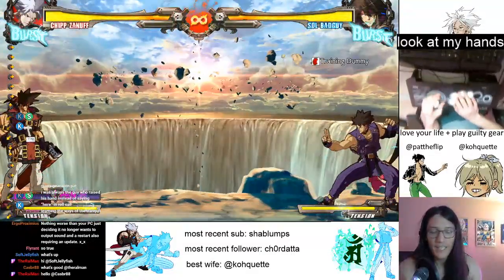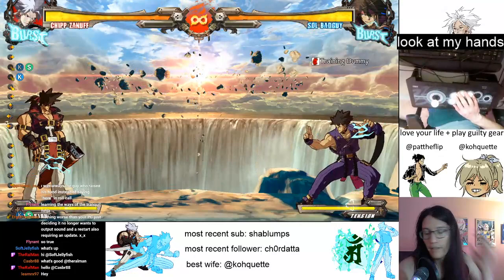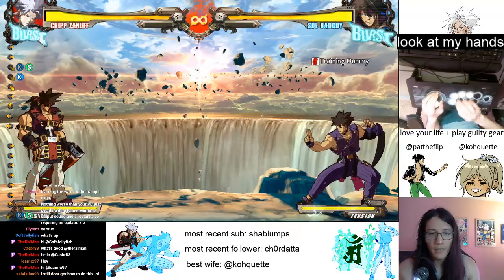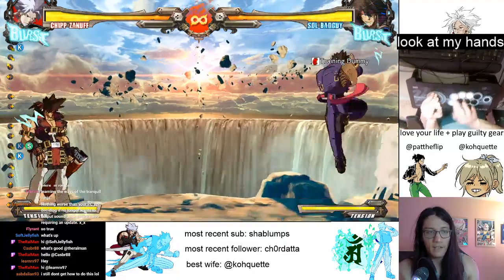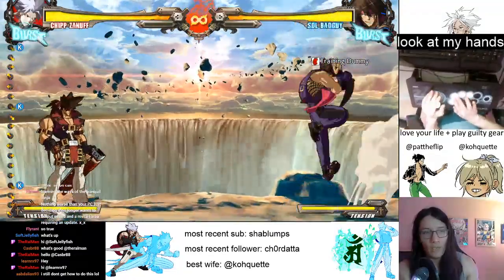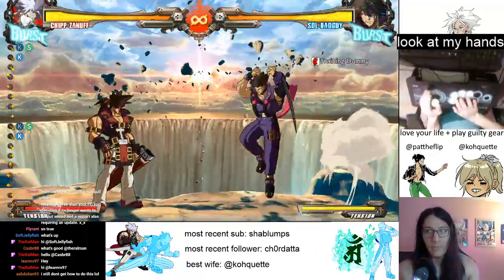We're just getting started. So this is called the Faultless Defense Cancel, and it's useful for oki. We're going to take the BNB we just did — 5K, close S, 2D — and after the 2D, wait just a little bit. You hold down-back in the air and press 1K to get the J2K. Hold the 1 and hold the K, then press slash right after — you've got to do it quick. You can look at my hands for reference.